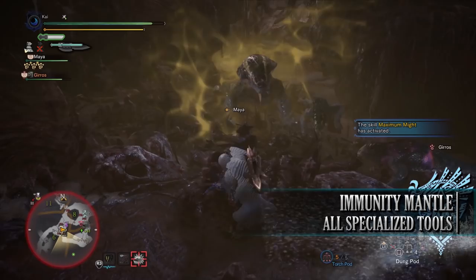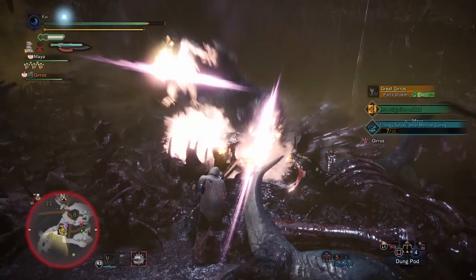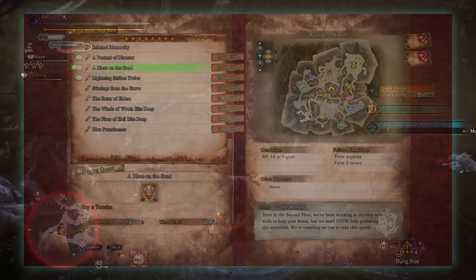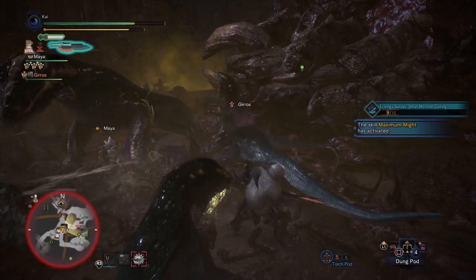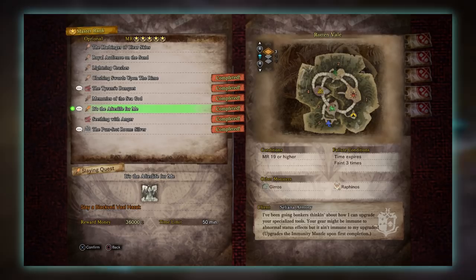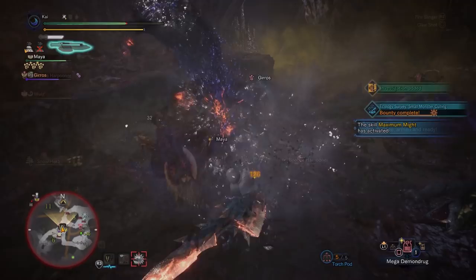The next specialist tool is the Immunity Mantle. This is a mantle that removes and nullifies all abnormal status effects such as various blights or other debuffs on your hunter. To unlock it you first have to fully research 15 different monsters, which will give you access to the 8 star high rank quest A Blaze on the Sand, requiring Hunter Rank 14 or higher, with players taking on a Teostra in the Wildspire Waste. The upgraded Immunity Mantle requires the 5 star Master Ranked optional quest It's the Afterlife for Me, requiring Master Rank 19 or higher, with players taking on a Black Veil Vaal Hazak in the Rotten Vale.